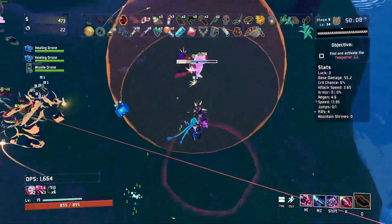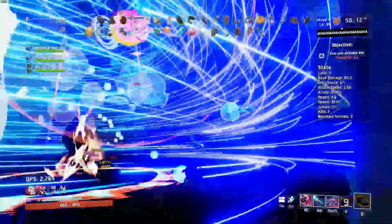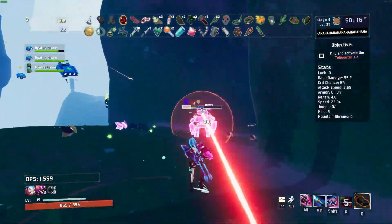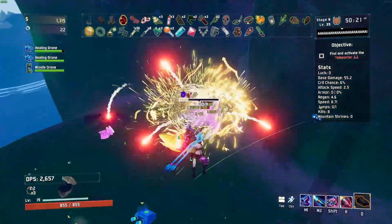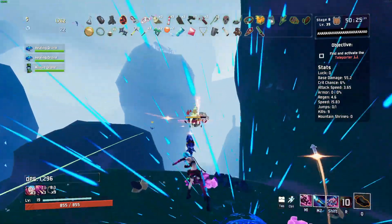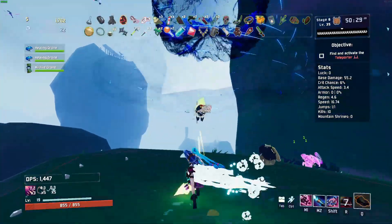The cooldown is actually quite short on this ability, so you don't have to worry about saving it — just shoot it as much as you can. It's a great way to deal with large groups of enemies. There's one extra perk: if you find the red item Pocket ICBM, it increases the rocket's damage, though no additional projectiles will be fired.